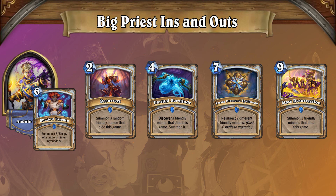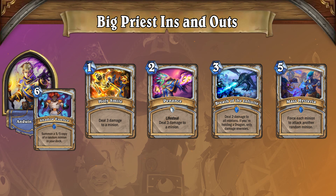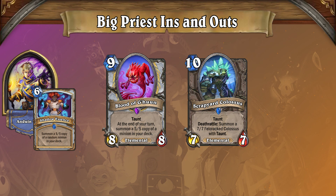Before the pain train gets rolling, Big Priest relies on a heavy complement of single target and AoE removal spells to keep the board clear. Between all of this removal and the endless deluge of heavy threats and taunts, Big Priest is a powerful deck that's capable of fighting aggro and control decks alike.